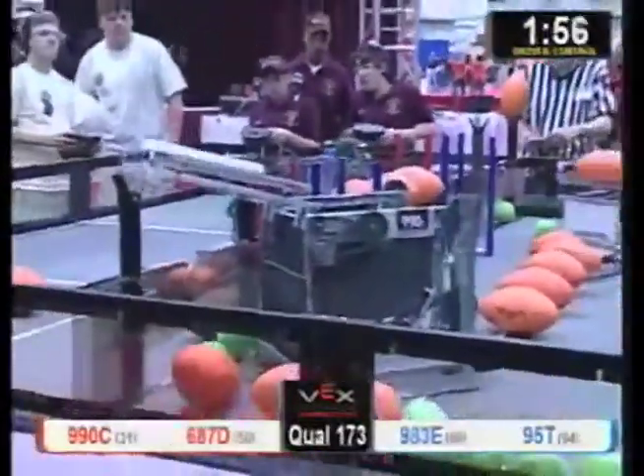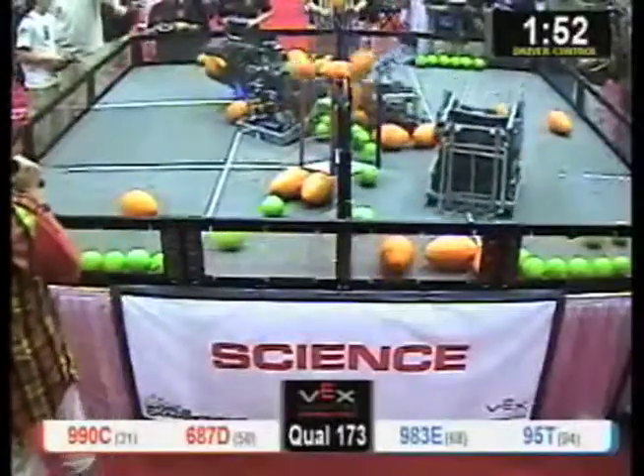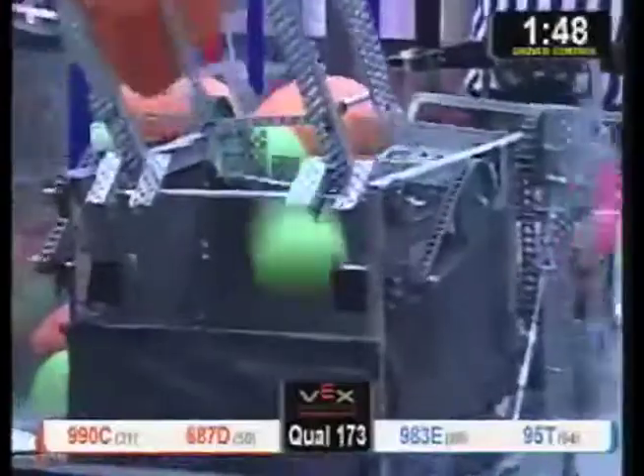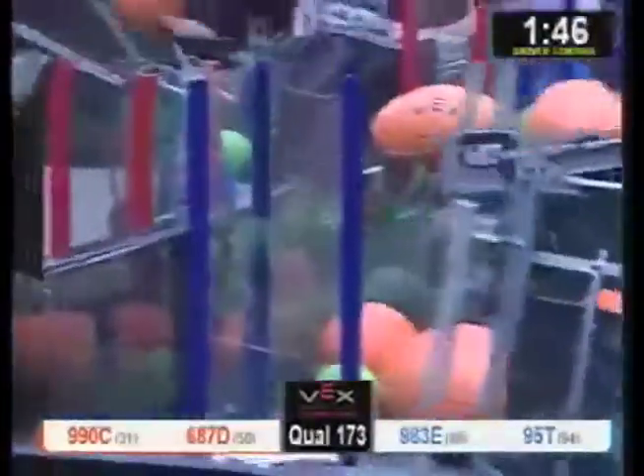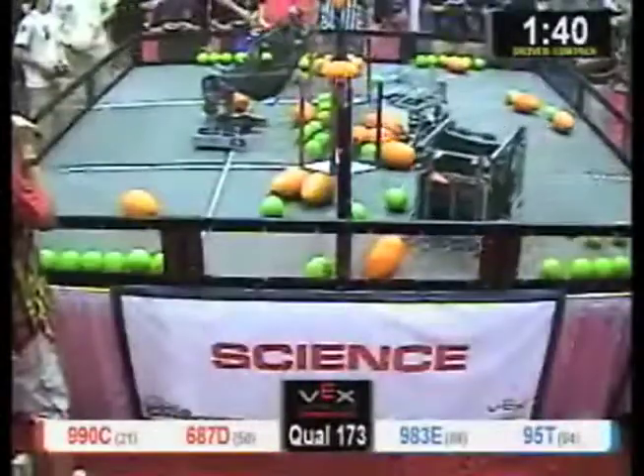Knock it over — five points onto their own side. Got a little mistake happening there. 680-70 flips 10 points on its own side, and 5 right into the basket. 95T is going to turn around and give it right back — here you go, thank you. 680-70.